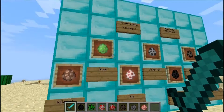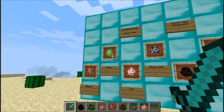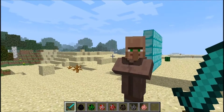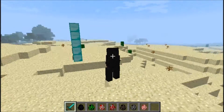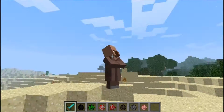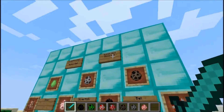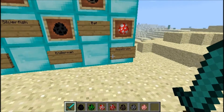So this mod is basically — if any mob, I think any mob, though I'm not really sure about certain things — you come up to them and then you kill it, and as you can see you can hear the bone crunching and stuff, and you turn into that mob. Wow!